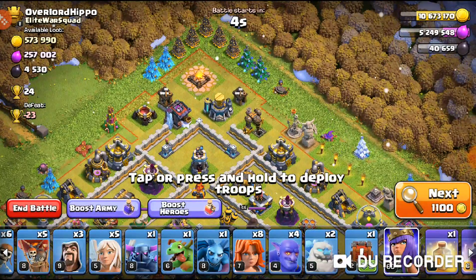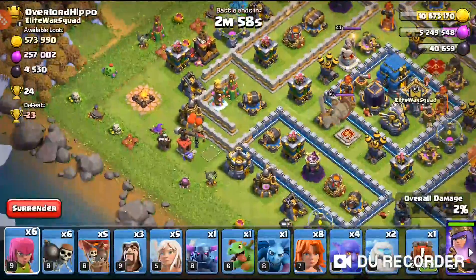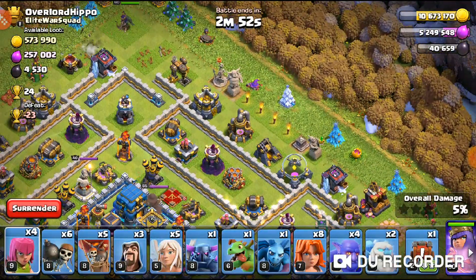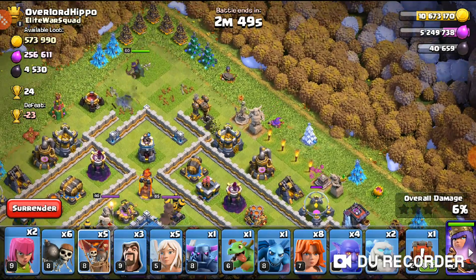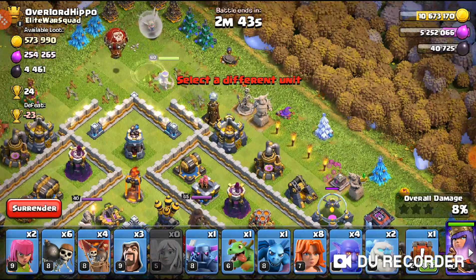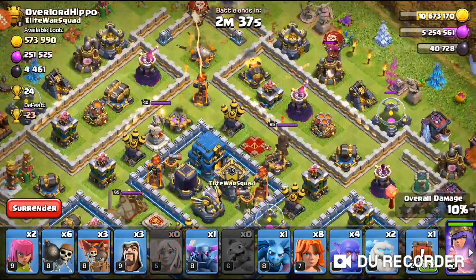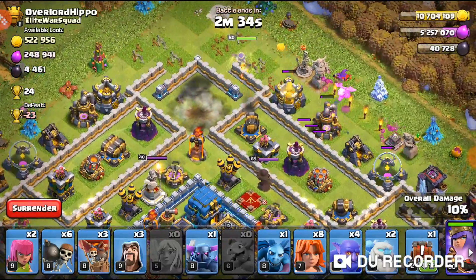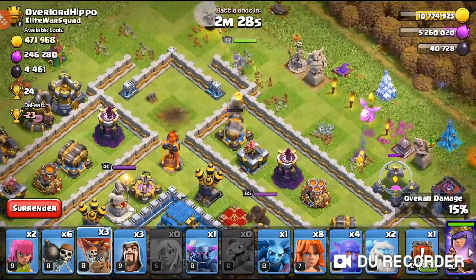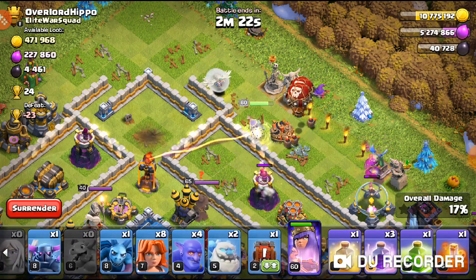This base has half a million gold, and I want that gold — elixir isn't the hardest thing to obtain. We definitely need a ton of warden upgrades. I'm going to drop the queen walk in here and hopefully get her into the compartment so she can take out the multi and then the town hall. But once she steps toward the cannon, it looks like she's not going into that compartment.